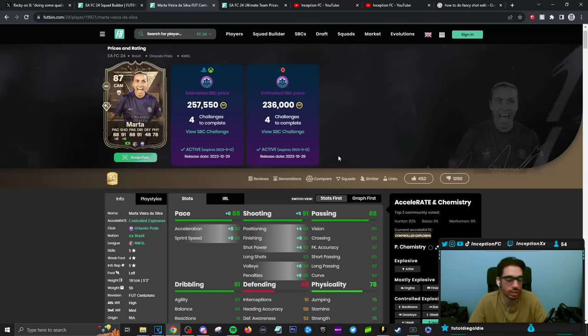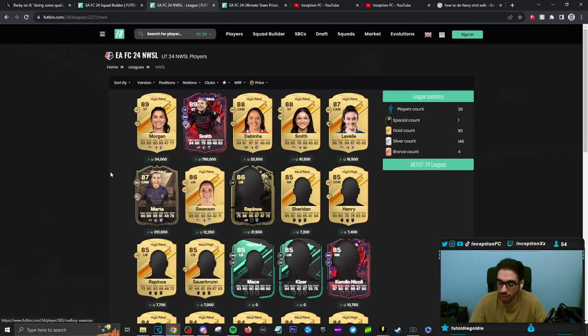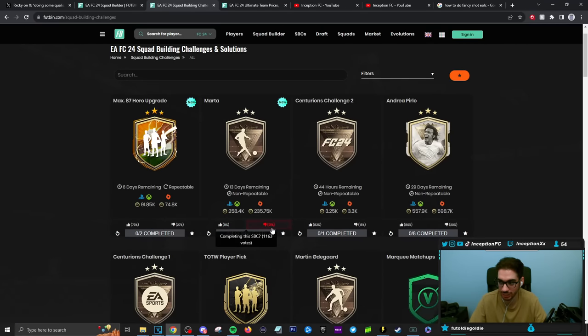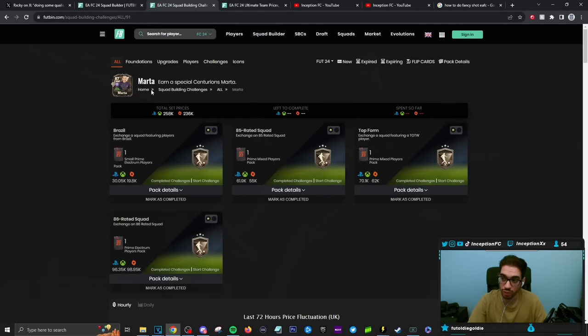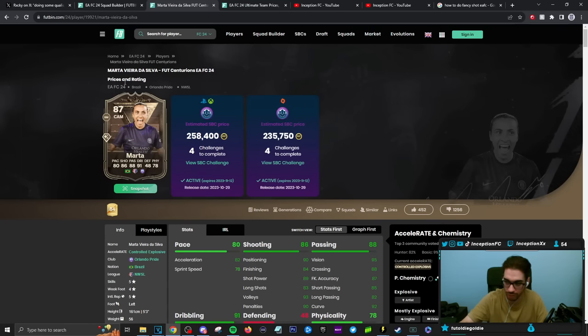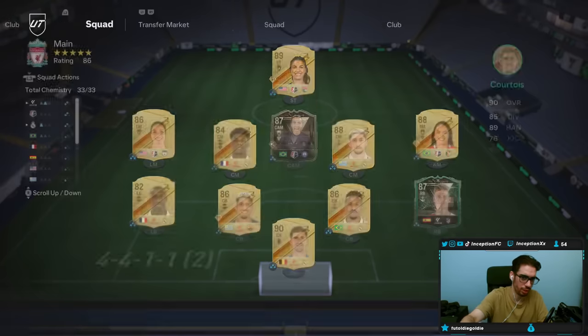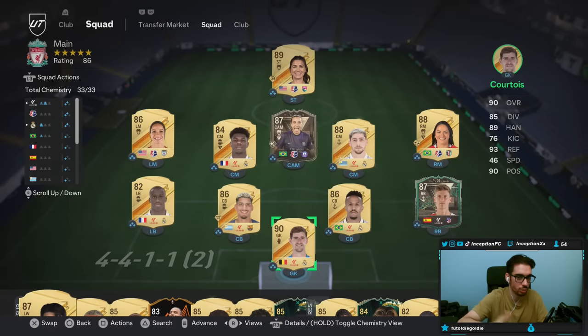Bottom line is that it's an expensive SBC — it shouldn't be this much at all. Especially with all of the players that exist within this league. They overpriced her because it's Marta, that's the whole situation. If I go to the SBCs, you guys can see the dislike ratio: 9% likes, 91% dislikes — which is nuts. Was it fun to use Marta in-game? Yes. But for the price range of the card, I would just want her left stick to feel better. She had her moments, and if the agility was at like a 95, I would be more acceptable towards the price. Because she gives you the links with the other players — Debinia, Morgan, Smith — if you're doing a women's team. I easily get 33 chemistry with a bunch of very meta players.